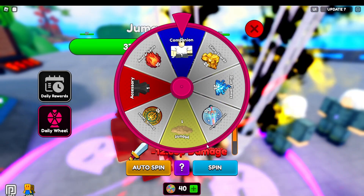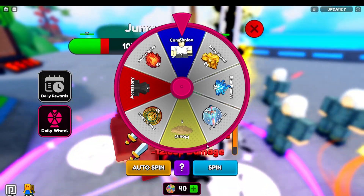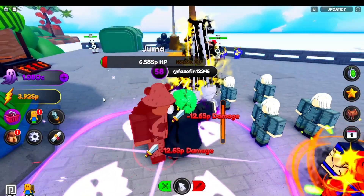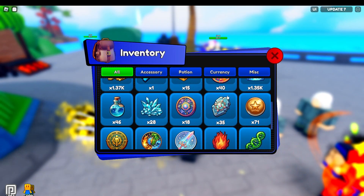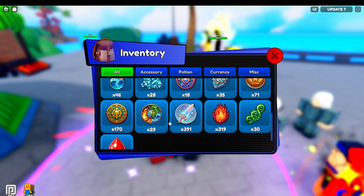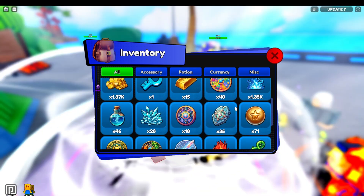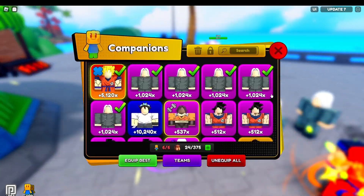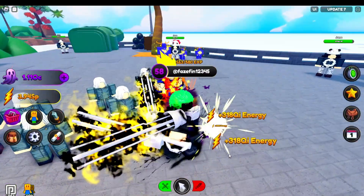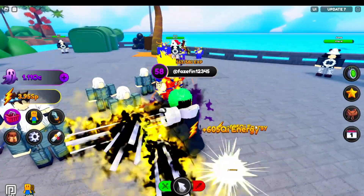Alright guys, we just got it — oh my god, phone off! We just got the companion! What else do we get though? Still about 40 wheel spins left but we had 170 of these — 300, 400, 1,000 — guys, let's see how good it is. 10,000 total, so we went from 318 and now we're doing 605.